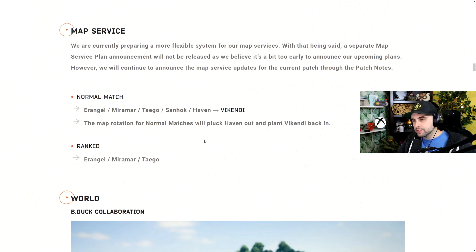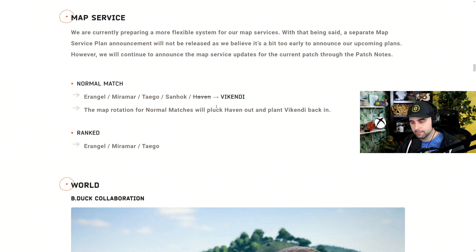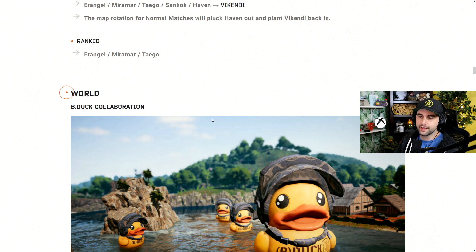Then we go down to map services. This is probably going to be one of the best map service rotations ever. We have Erangel, Miramar, Taego, Sanhok, and then Vikendi coming in for Haven. Erangel, Miramar, Sanhok, and Vikendi are some of my favorite maps. PUBG is constantly rotating in and out five maps, and they said Erangel and Miramar will always be in the rotation. Because ranked is including Taego now, I think Taego might be one they're always going to include, rotating out Sanhok, Haven, Vikendi, Karakin, and Paramo at the back end.